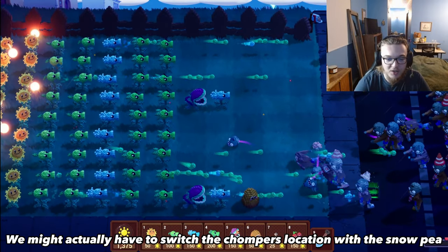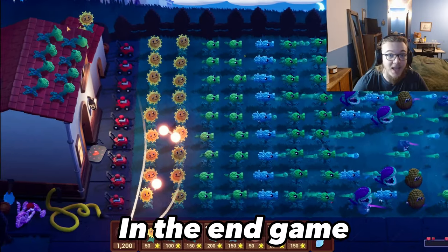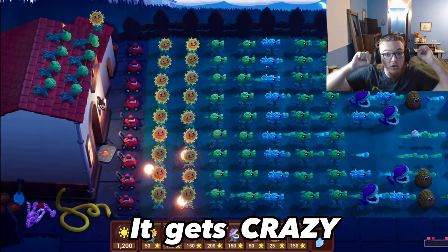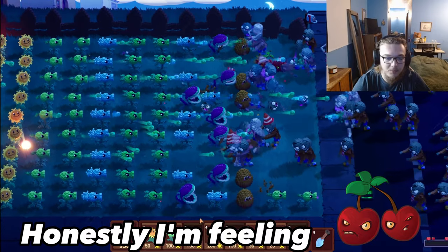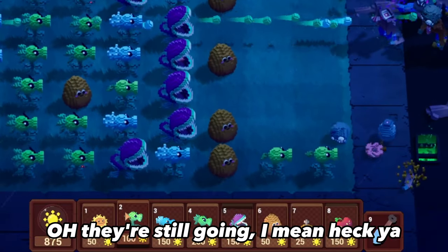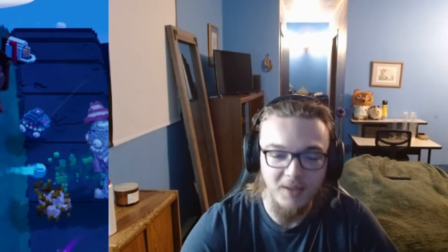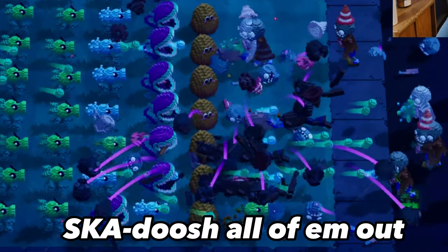Too bad there aren't any mushrooms to plant. We might have to switch the chomper's location with the snow pea. We're doing pretty good so far, but trust me, in the end game it gets crazy. Cherry bomb — boom! Yeah, heck yeah! Don't fix it if it's not broken — skadoosh, all of them out.